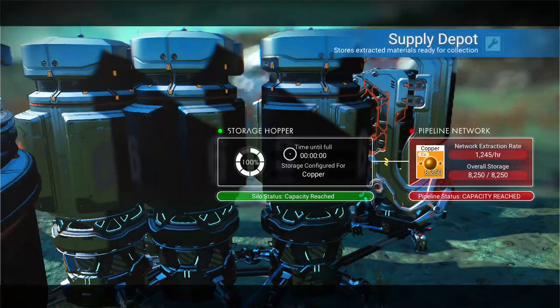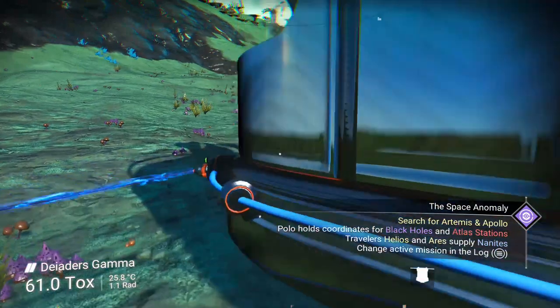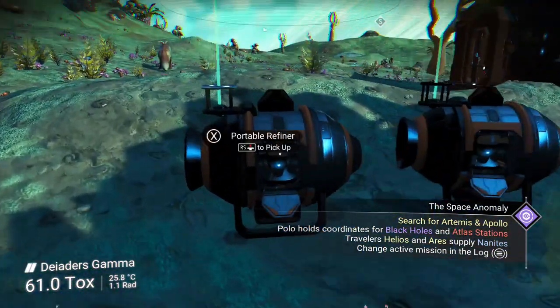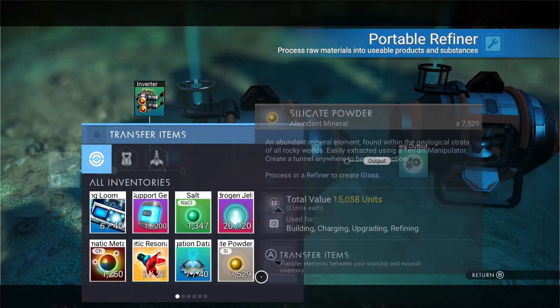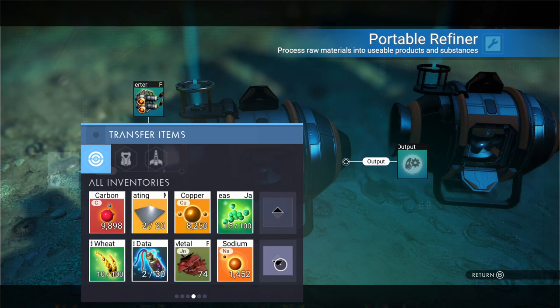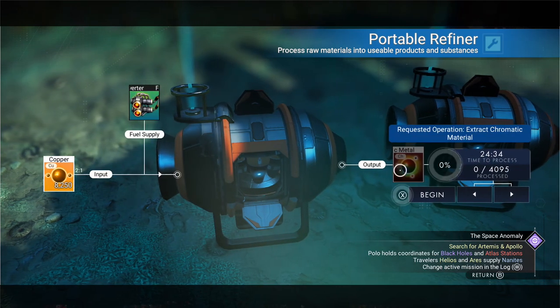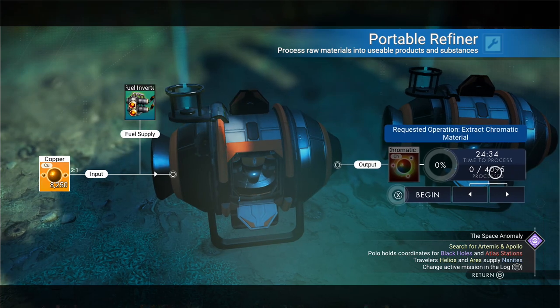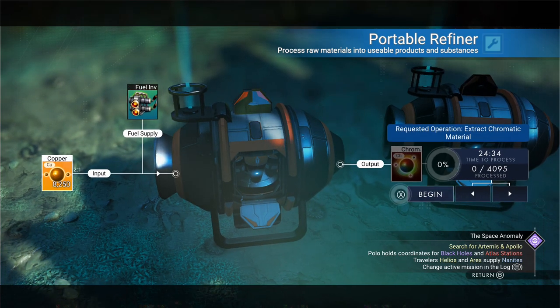I just woke up and loaded everything up. Now what I do is I take it over here to these portable refiners. And once I'm where it is — it'd be nice if there were buttons to take half of the stack.